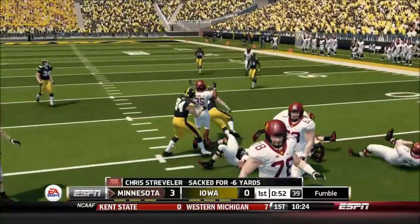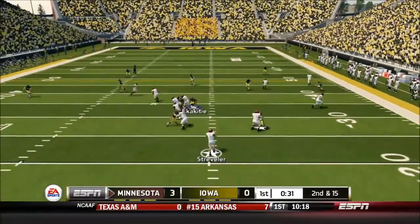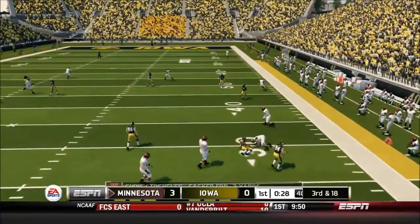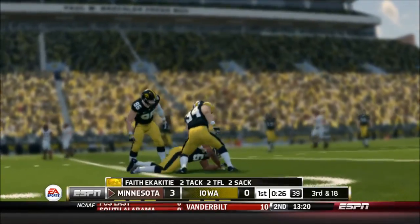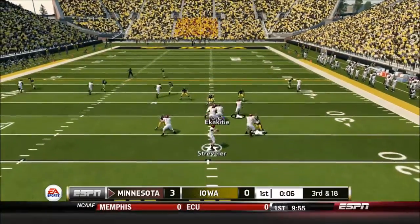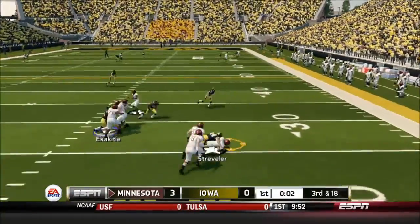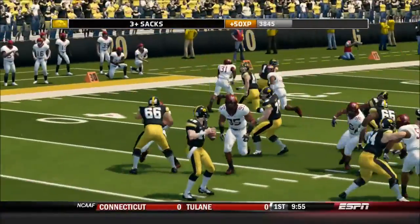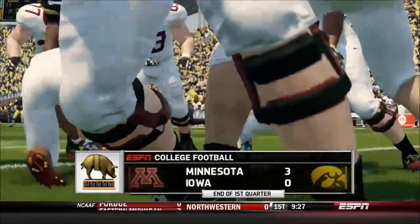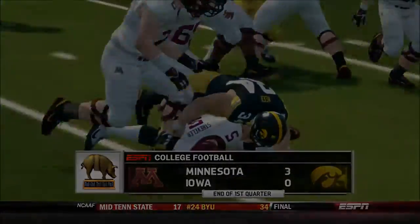First and 10, Strebler is sacked and fumbles, but the offensive lineman luckily picks it up. On second and 15, Ekakadee gets a second straight sack — two sacks on back-to-back plays by Ekakadee alone. On third and 18, Strebler breaks a tackle from Drew Watt but is hit and tackled by Nate Meyer, fumbling again — the right tackle picks it up. That takes us to the end of the first quarter: three straight sacks by the Iowa defense, Minnesota leading 3-0.